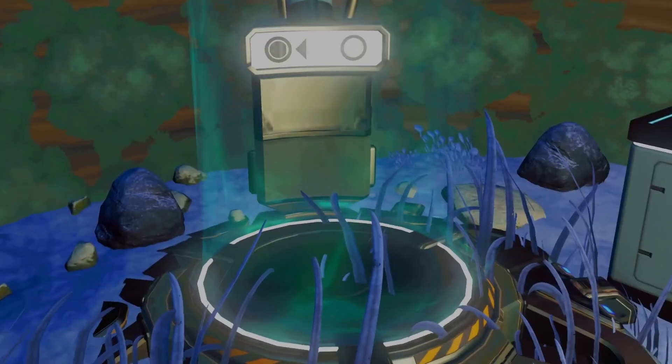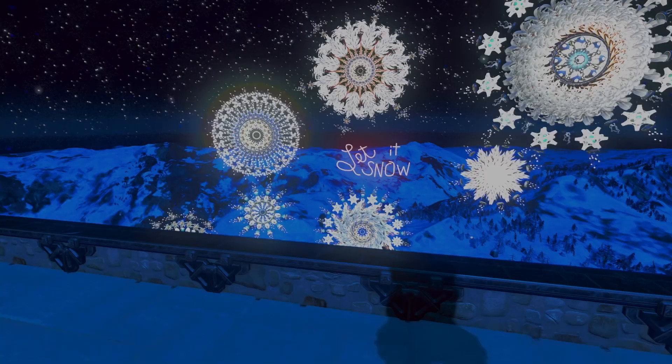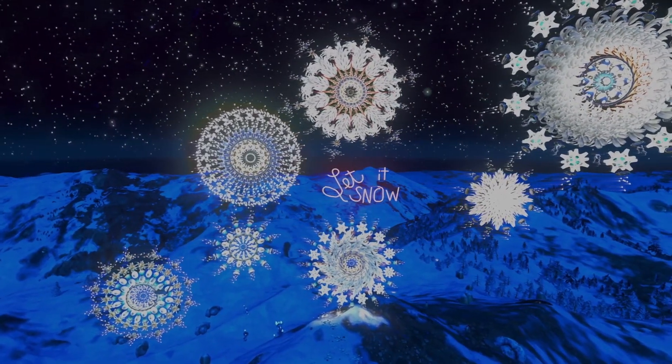Beyond the viewing area is a veritable cornucopia of kaleidoscopes. Each one is snowflake shaped, and just like snowflakes, each one is different. All are superbly illuminated. The sign made out of pill lights in the middle is the chef's kiss on top of the entire build.